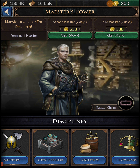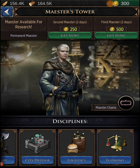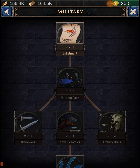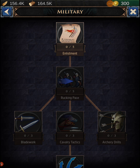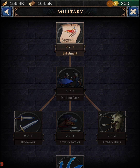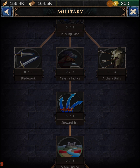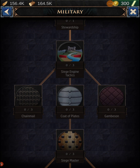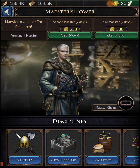In the Maester's Tower you have four research categories: military, city defense, logistics, and economy — so much extra stuff. Under military we've got enlistment, quick pace so troops march faster, blade work, cavalry, tactics, archery drills, stewardship, chainmail, and the list goes on. You can also get a second research slot going for two days for 250 gold, and a third one for 500 gold.